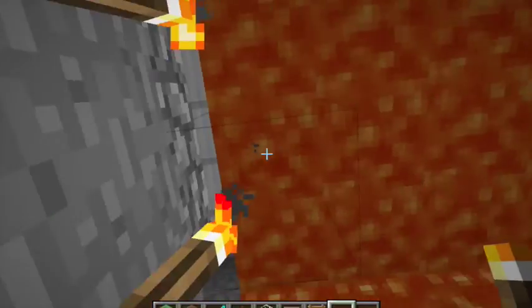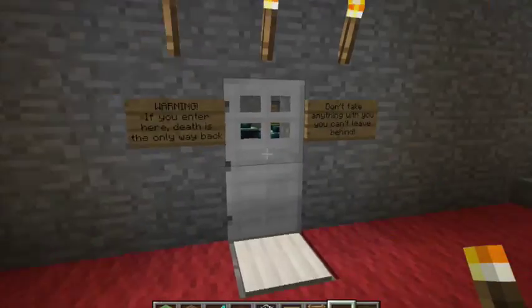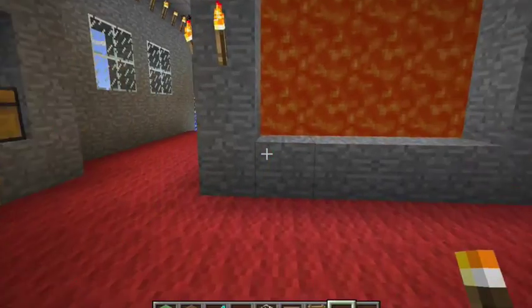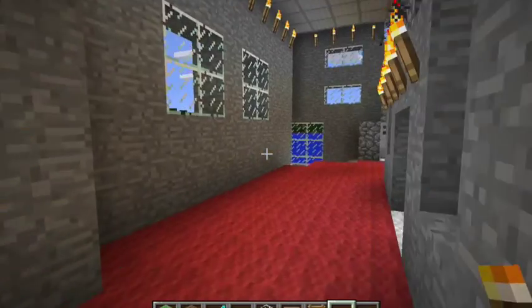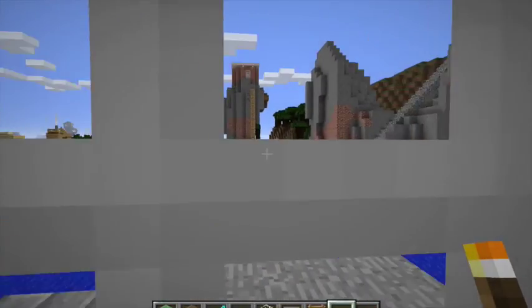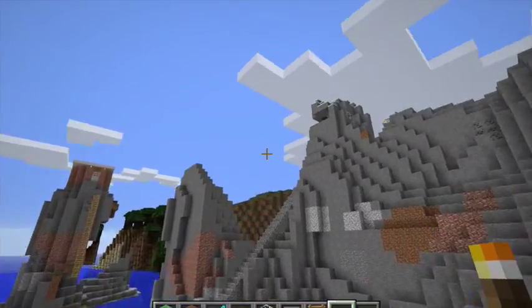Inside this house I actually have a wall of lava — you can go inside and see the lava all over the place. If you're wondering how to do that, I can tell you. Oh, this is how to get to the End, but you don't want to go there because the only way out is by death, so be very careful with the End.